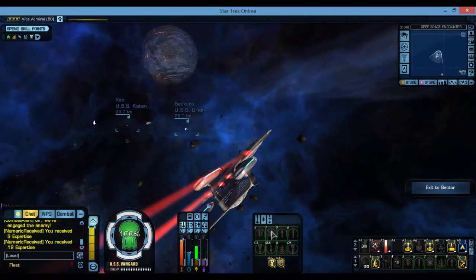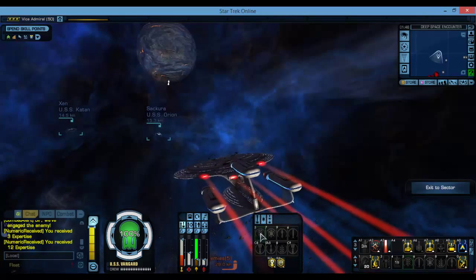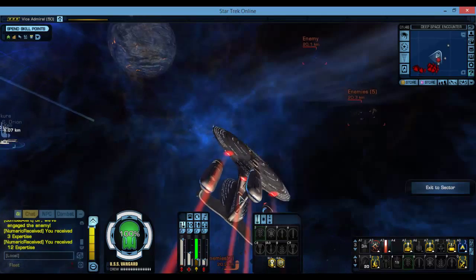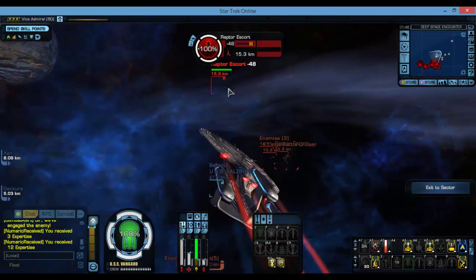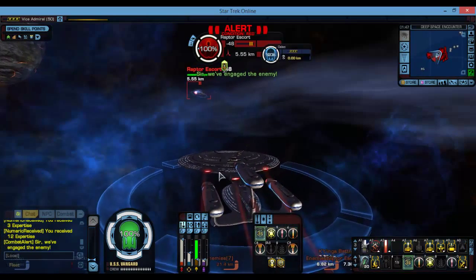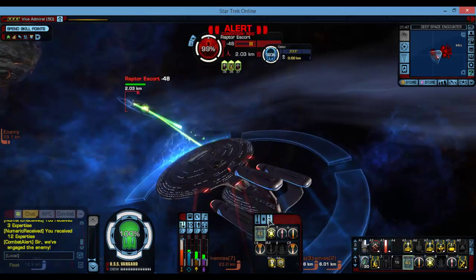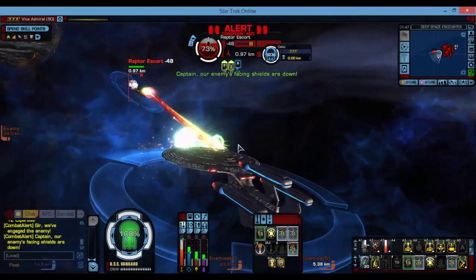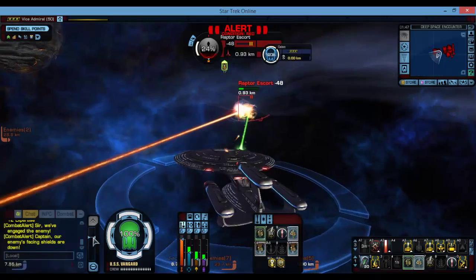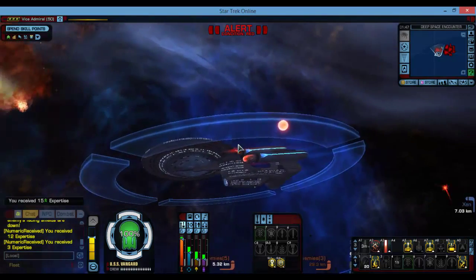I'm going to show you how powerful it is compared to one of my normal weapons. The weapon I'm going to show you now is the Alachi Beam Array, which is probably one of the best weapons at level 50. So I'm firing and I can barely take a shield down, so I'll fire everything. It's quite difficult when you haven't got the laser lance weapon in use.